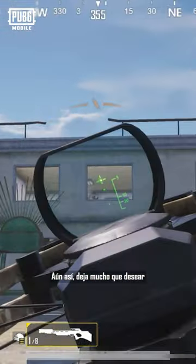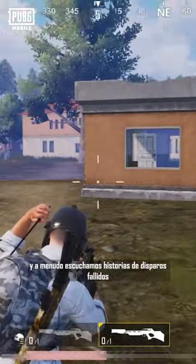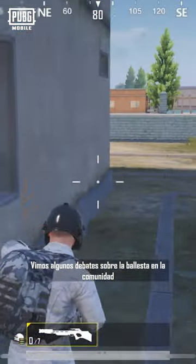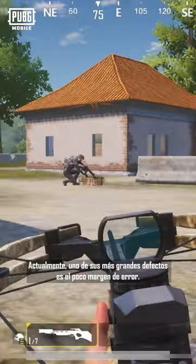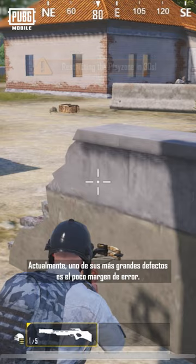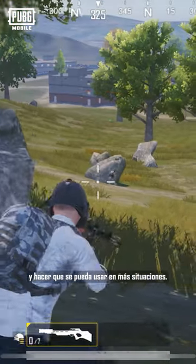However, it still leaves much to be desired, as we often hear stories of players missing shots, which ultimately led to losing. We noticed some discussion about the crossbow in the community, and it inspired us to think of ways to improve this weapon and make it more popular with more players. Currently, one of the major gripes with the crossbow is its slow margin of error, so we wanted to address this and make it usable in more situations.